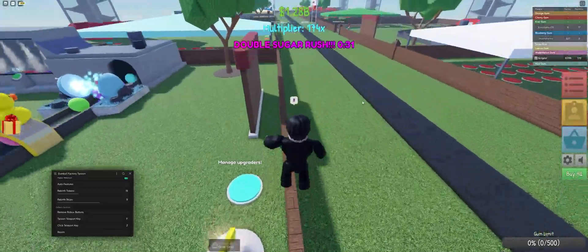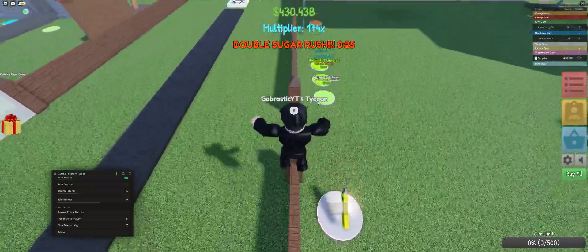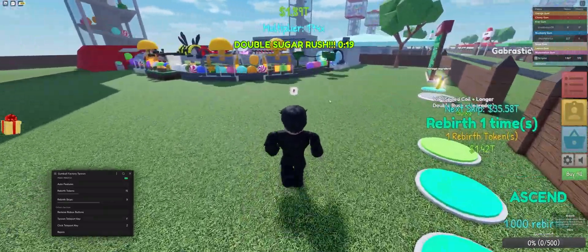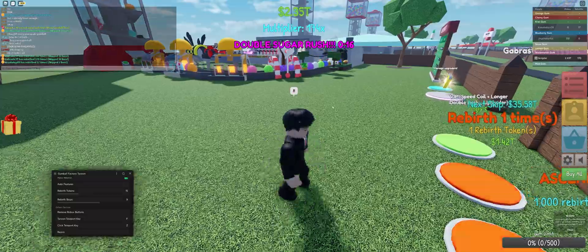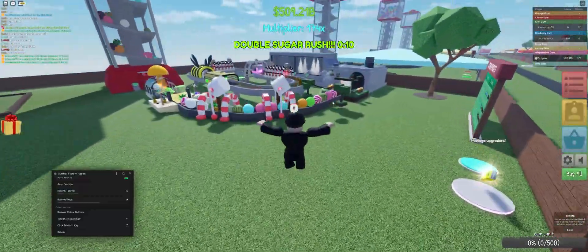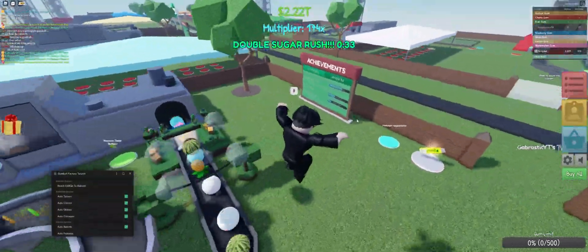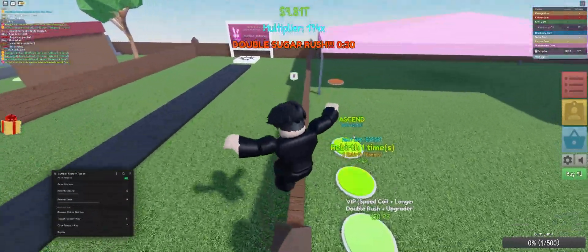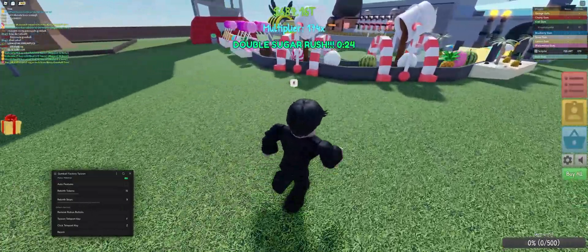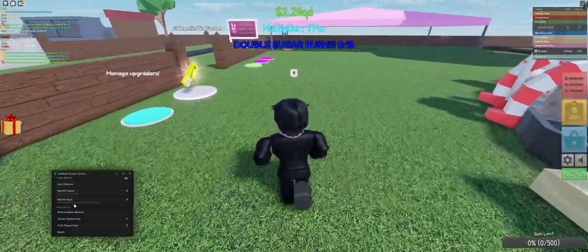You should probably auto farm in a private server because I got banned — someone reported me to their Discord server. If you auto farm in front of people, they'll see you rebirthing super fast and realize you're probably cheating. Those are all the features you really need. The only thing keeping this from being fully AFK-able is setting your rebirth skips, since sometimes skipping lives takes a while. I added a slider for you to decide yourself.